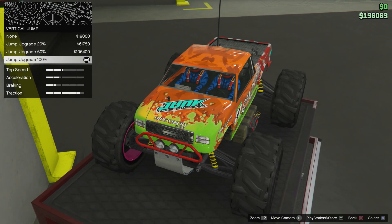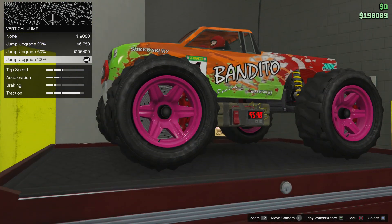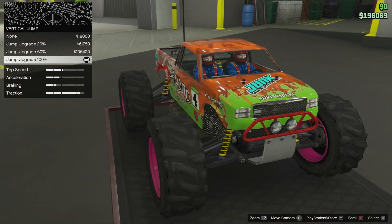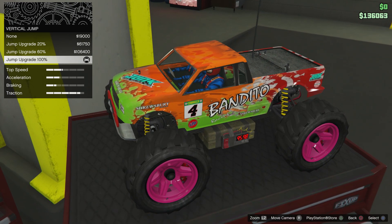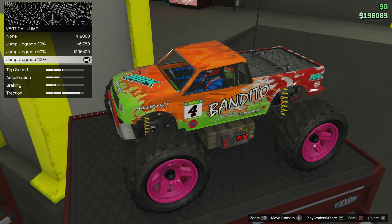Vertical jump - this cost me around $250,000 for 100% vertical jump. So you can kind of jump over cars with this. It's a good feature to have. If you guys are going for the jump, don't cheap out - just go for all out, honestly.